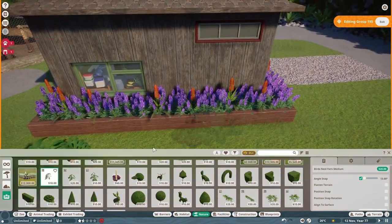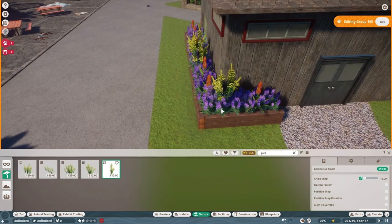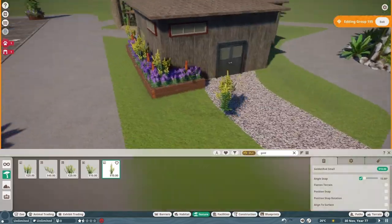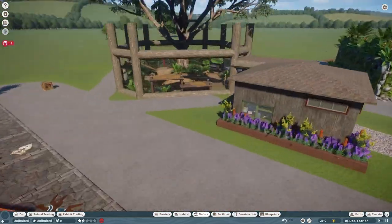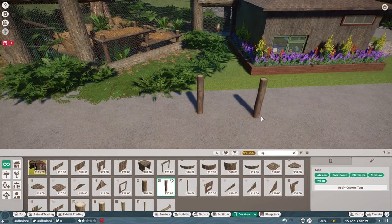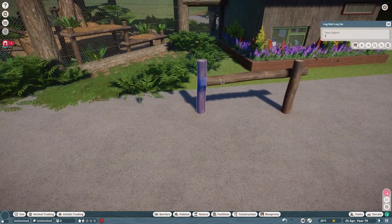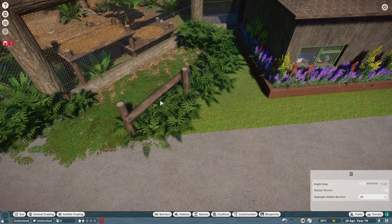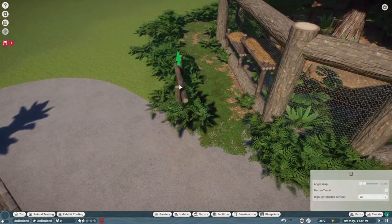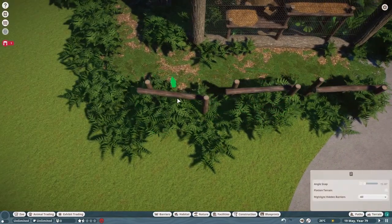I liked the contrast of the bright orange with the purple - I thought it worked nicely. Instead of putting more foliage plants in, because I keep doing that in my other areas, I just kept it to plants in this border and dotted some lovely golden rod around. So around the actual enclosure I put the path over to a bark chip path, put a load of bracken down around it, and then I wanted to cover up a bit of the path.